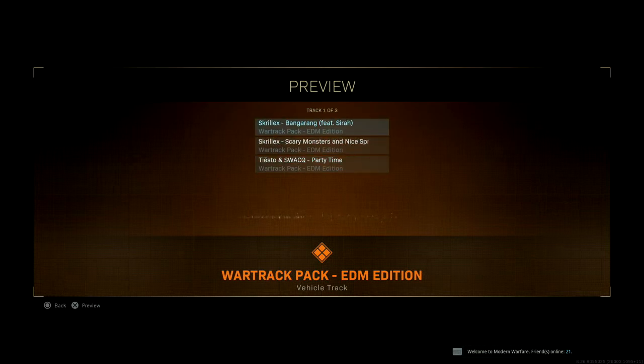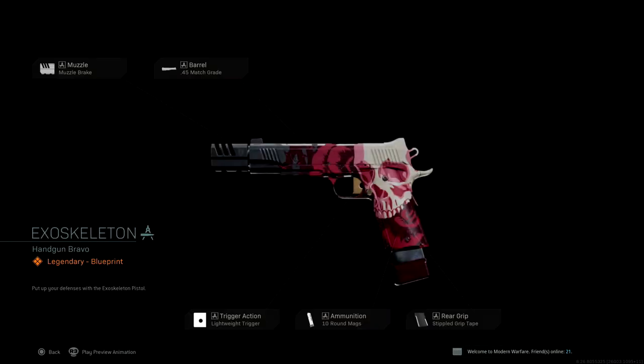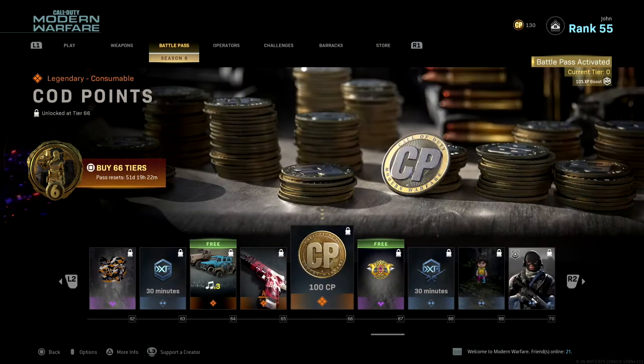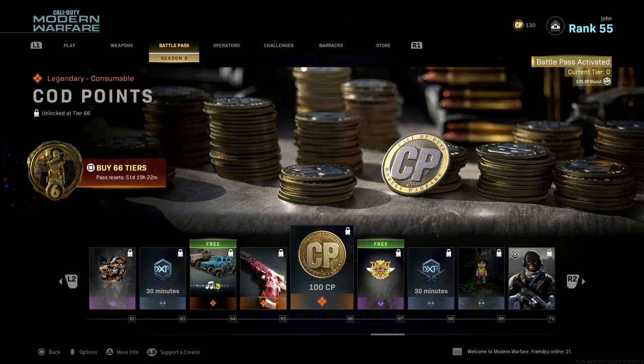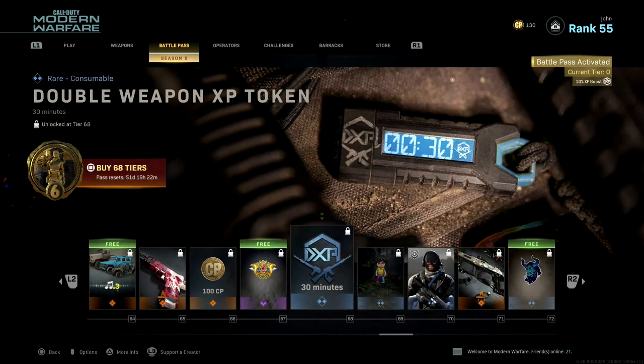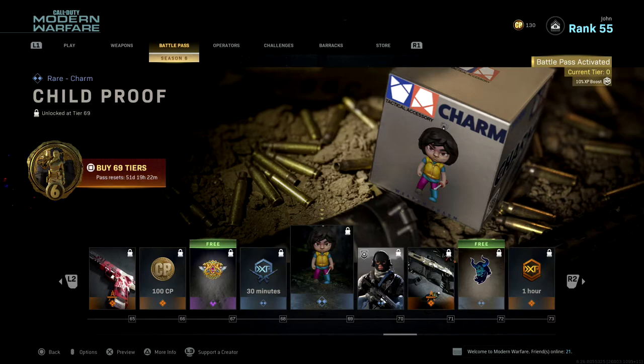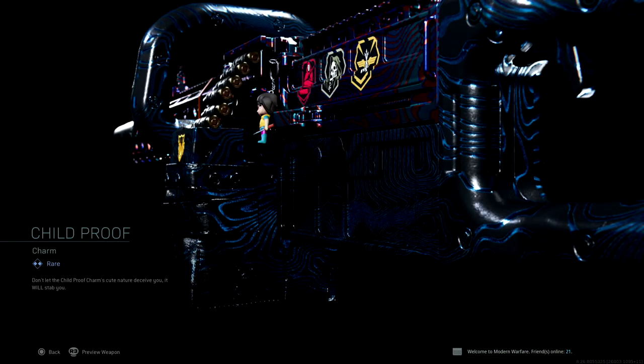For Tier 59, Foreign Relations — an epic blueprint for the Dragon ELF, looks pretty nice. For Tier 60, The District — a rare Thorn skin; my man is looking tough. For Tier 61, Oxidized — a legendary watch — a Damascus watch, let's get it. For Tier 62, Bats — an epic spray. For Tier 63, a 30-minute double XP token. For Tier 65, Exoskeleton — a legendary blueprint for the 1911 with a really nice design. For Tier 66, 100 COD Points.